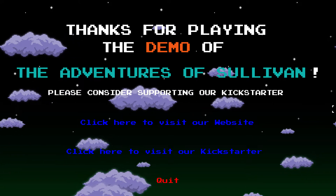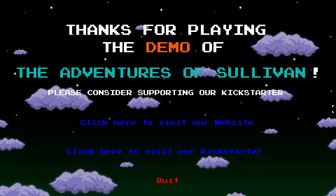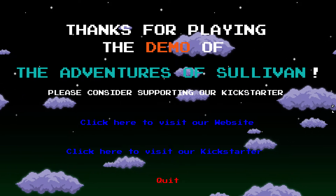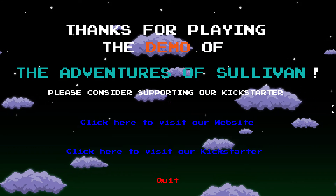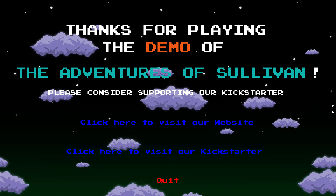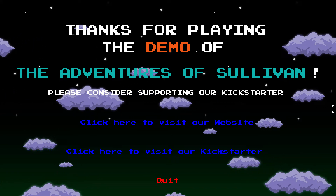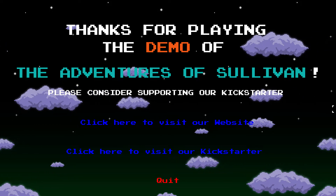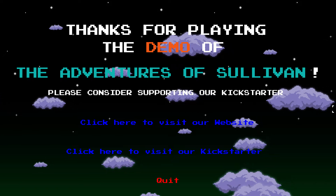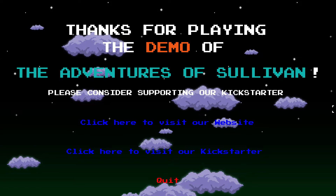Thanks for playing the demo of The Adventures of Sullivan — please consider supporting our Kickstarter. So everyone, that was the demo version. If you want to check it out yourself, you can find it on itch.io. It's available for free for Windows. It's a small slice of the game. The full game is set to have 7 levels, 18 weapons, there's gonna be bosses, and between 2 and 3 hours worth of gameplay, with different worlds and of course your cat to rescue. The Kickstarter campaign is running until March 2nd, and you can pledge at least $5 if you want a copy of the game, because that's gonna be the price of the full release, hopefully later this year.